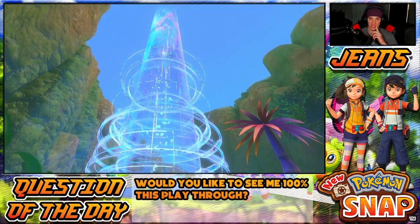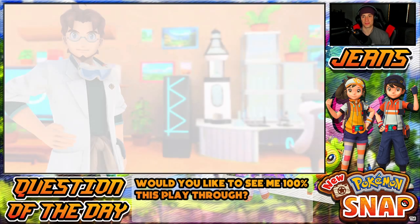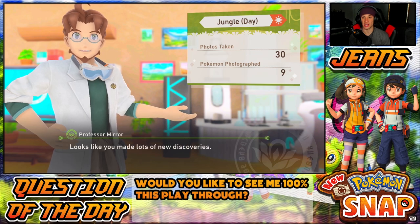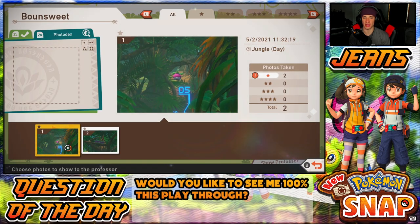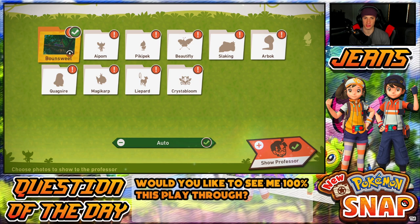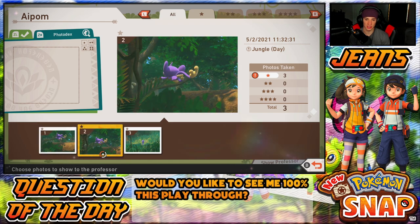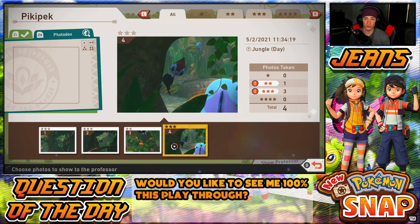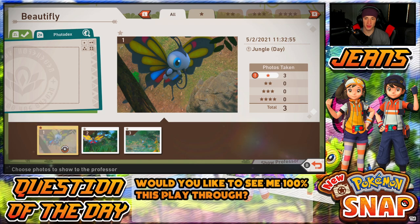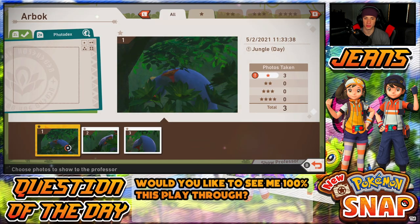We discovered a decent amount of new Pokemon which is cool, and we probably still have to come back here at nighttime. The jungle during the day gave us nine new Pokemon - all new. We got Bounsweet, Aipom, Pikipek. I'm going to hand in this Pikipek - we got a few three-star ones but I feel like the last one is the best. That's called Beautify, obviously this one's our best one. Slowking we only got one picture. Arbok - oh this one's good with Crystal Blooms. Magikarp it's a three-star one, we got him on the apple. And Quagsire.